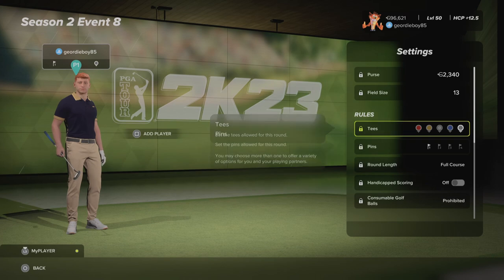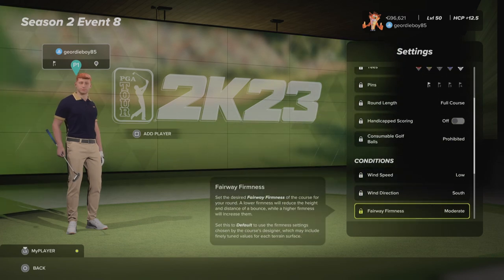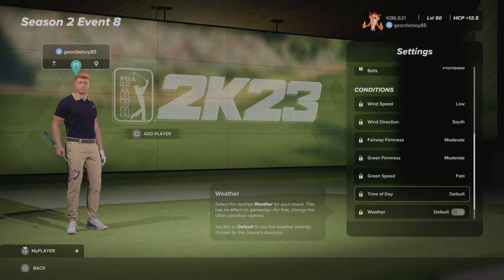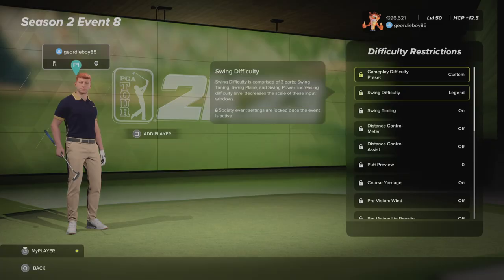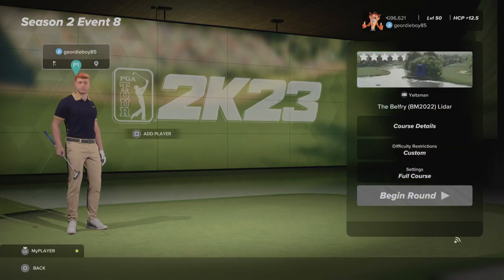I'm playing from the black tees, pin number 1. Low winds coming from the south, moderate fairways, moderate greens. The speeds are set to fast. Time of day is default, weather is also on default. Crowds on the course, as always legend swing. Let's get into round number 1.